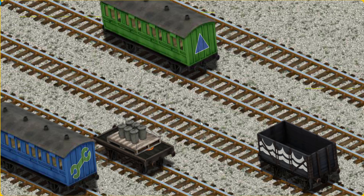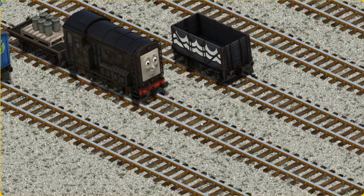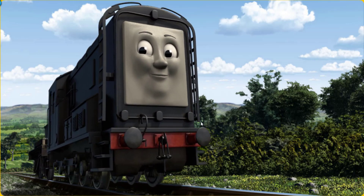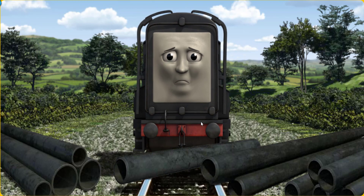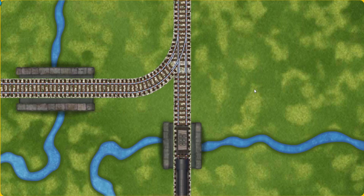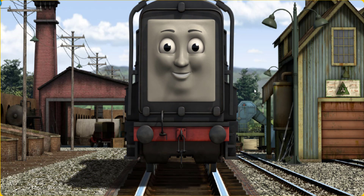There you go. Diesel set out for Whiff's waste dump. Suddenly, Diesel had to stop. He needed to go a different way. Help Diesel find the track that goes over the shortest bridge. Let's go! Diesel arrived proudly at Whiff's waste dump. With your help, he was a really useful engine.